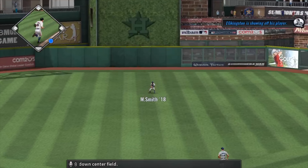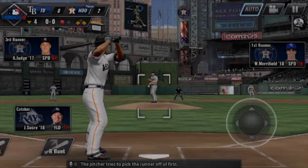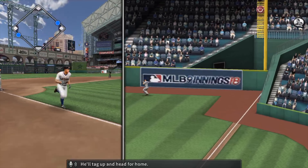Straight rocket down center field. Witt Merrifield will get a second try now, runner at first with one away. This ball is hit straight towards right center, and that is going to be a base hit. George Springer will get another shot — no hits in his two attempts thus far. The pitcher tries to pick the runner off at first; he won't get picked off. This is sent out high towards right — he'll tag up and head for home, and a relay to the plate. The sack fly will bring home a run. The lead is now 3-0.